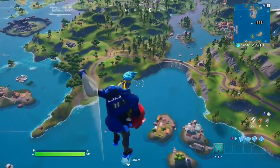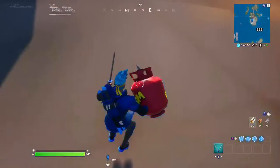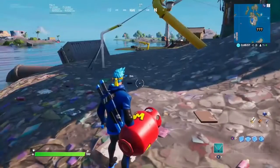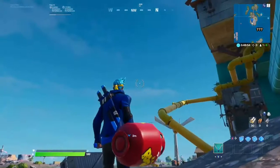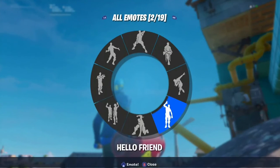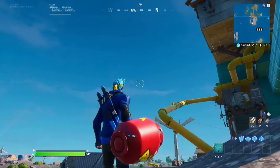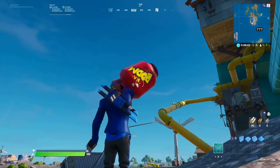To exit the glitch, you simply walk from side to side. Then you spawn right back on the island and you can do that as many times as you want. Bye guys, thanks for watching!